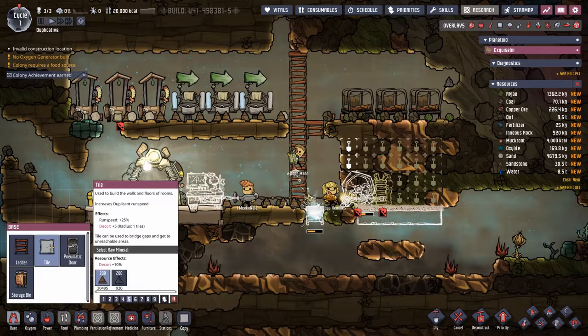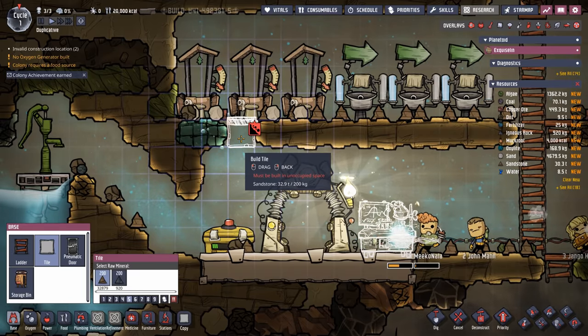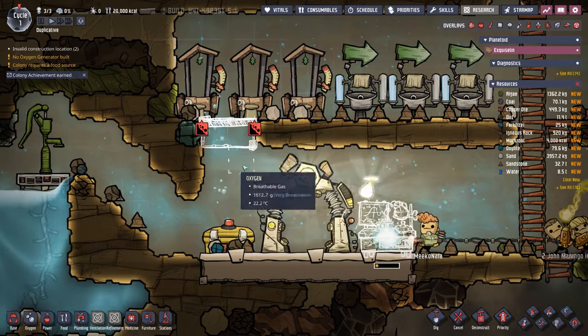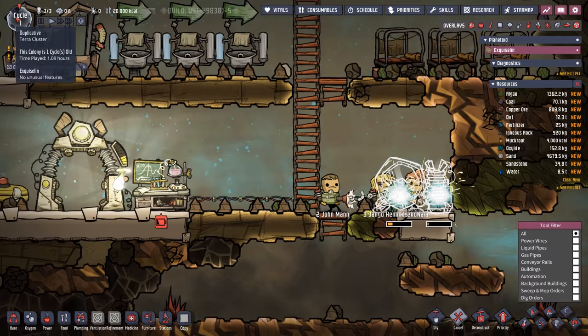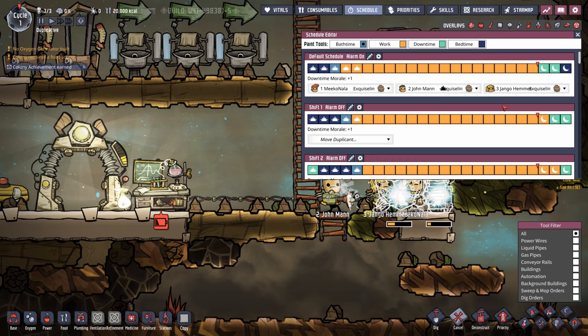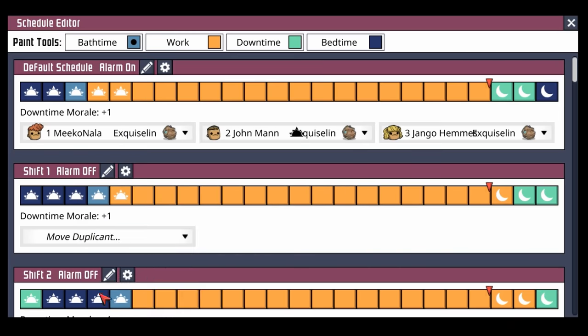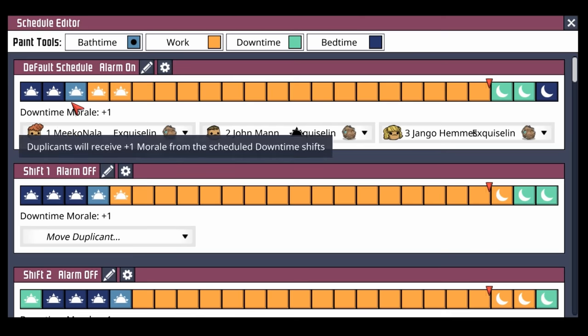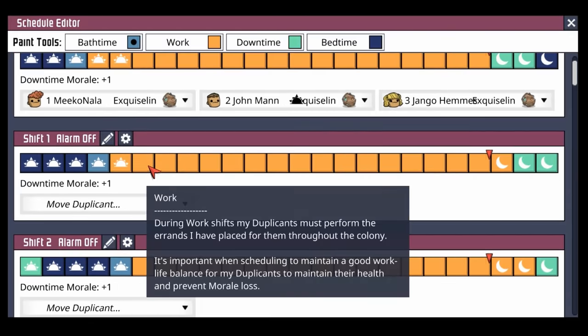It doesn't look like we're going to get started with research immediately on cycle one — we're close but not quite. It looks like this oxalite is going to end up making some of these outhouses unusable. We'll fill them in as needed — oxalite still produces oxygen when it's down in debris form. Now, you might be wondering why these duplicants aren't taking a break yet. I've played a lot with the schedule and I think this is what we're going to try. Normally we have three bedtime slots, but because we're running so many duplicants, I want to keep them as tight as possible. Each shift is only off by one single time block.